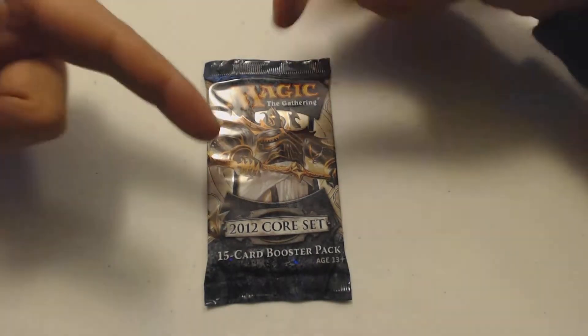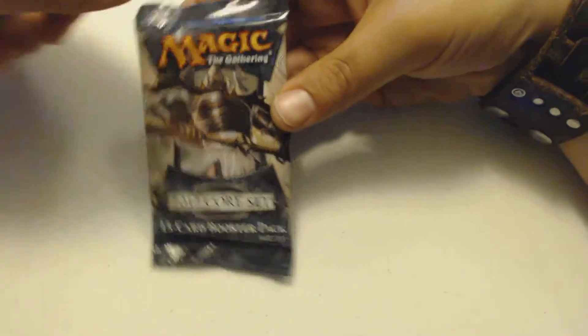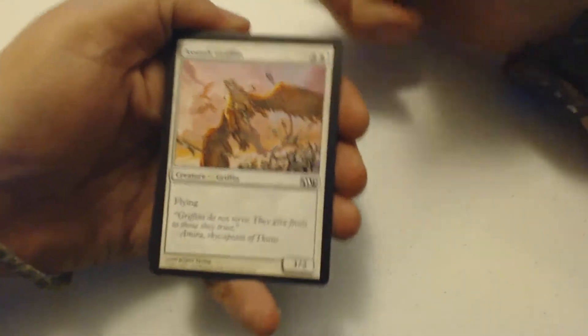What's up guys, J-Little back for some more Pack Crackers. I got a pack of the 2012 Core Set that I'm ready to open. That's the Sun Titan right there — he's ready to show up in this pack, no doubt. I'll take any Titan, especially the Grave Titan or the Primeval Titan. Those are my two preferences, but I'll take whatever.